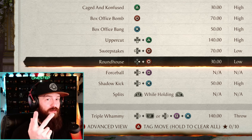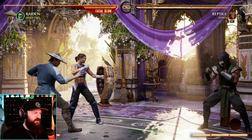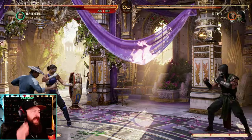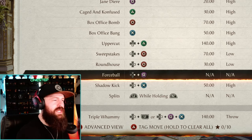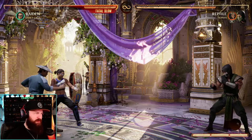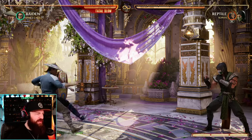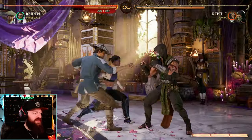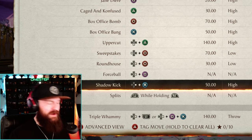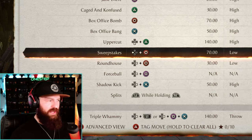Another one: the force ball says N/A — which usually means not applicable — but the force ball clearly has damage on hit and a very clear block type, which is high. Usually N/A is for moves like a teleport where there's no damage and no block type, but for a force ball projectile it's very clearly a high, very clearly 50 damage. Also, the shadow kick is off by 10 — it says 50 damage but it actually does 60. So far none of these are correct, literally none of them.